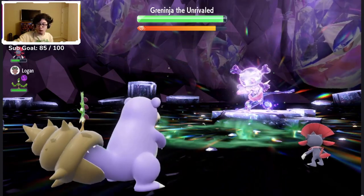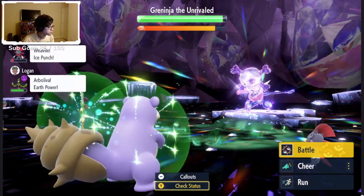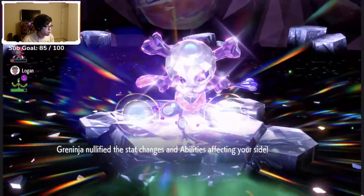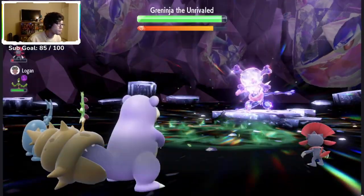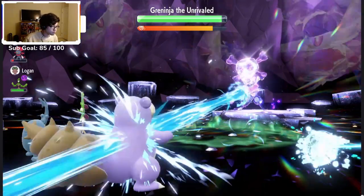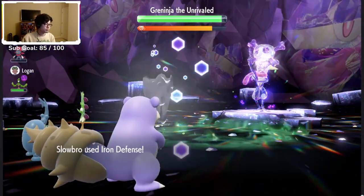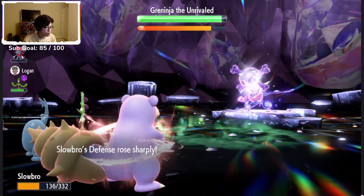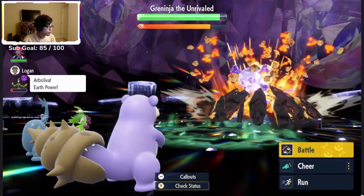The only difference is Greninja likes to wipe your stats away about three or four, maybe five turns in. Usually what I would do is click Iron Defense twice, click Slack Off, and then it would wipe my stats. I'd start over, click Iron Defense again three times, then Nasty Plot three times, and either Slack Off somewhere in between if needed, or just use Stored Power until it died.